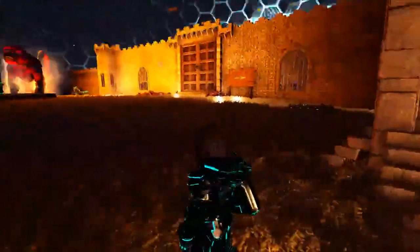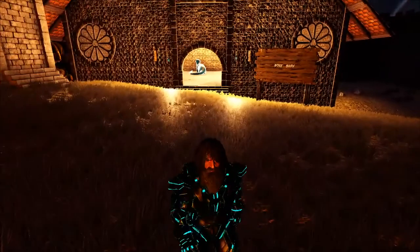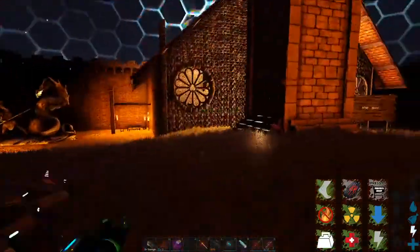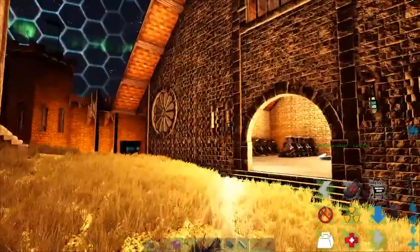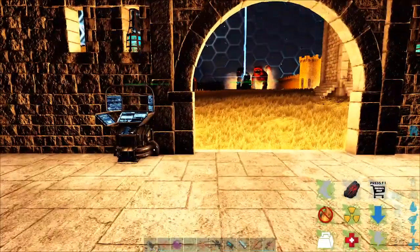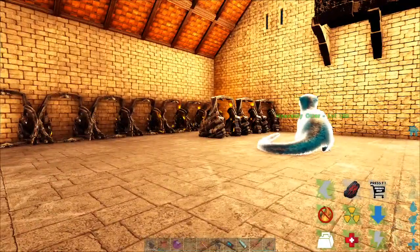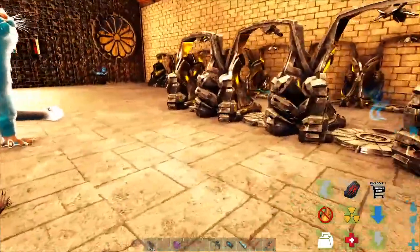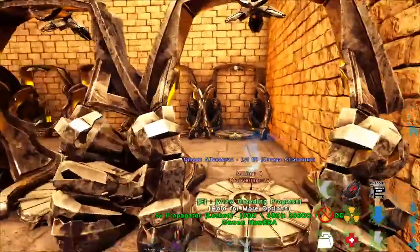Hey guys, it's your friendly redneck backwoods admin, Styx. I'm going to show you today how to get plenty of blood and feathers for Primal Fear. Allie asked me to make a video because she asked me, 'Styx, how do you get so many? You said you had a special method.' I said, okay, you need to make a farm. How do you make a farm? It's pretty simple, actually. You use a propagator.